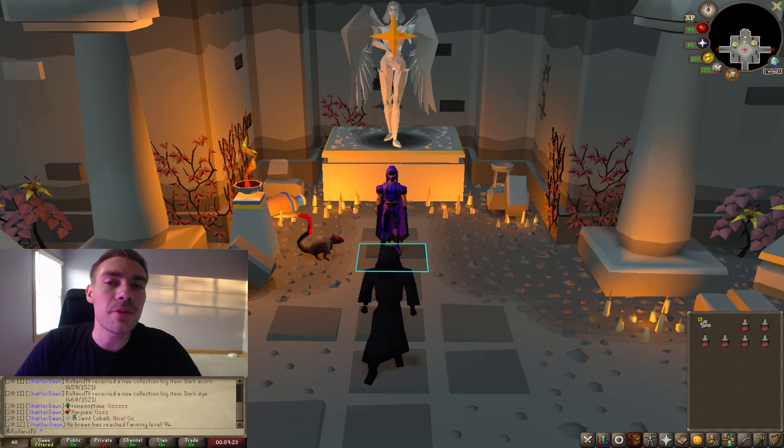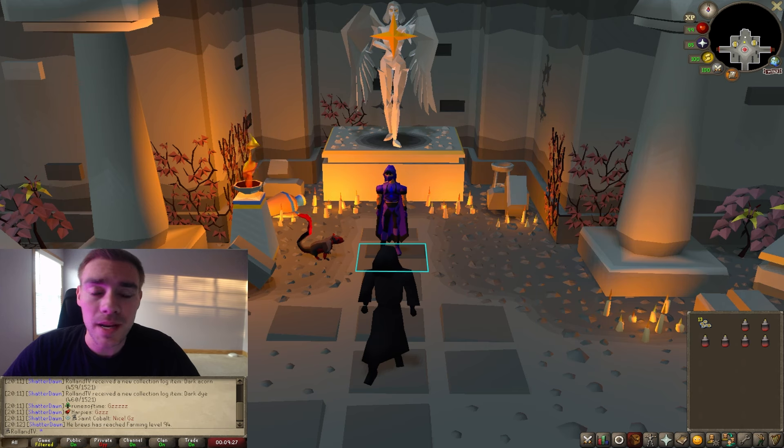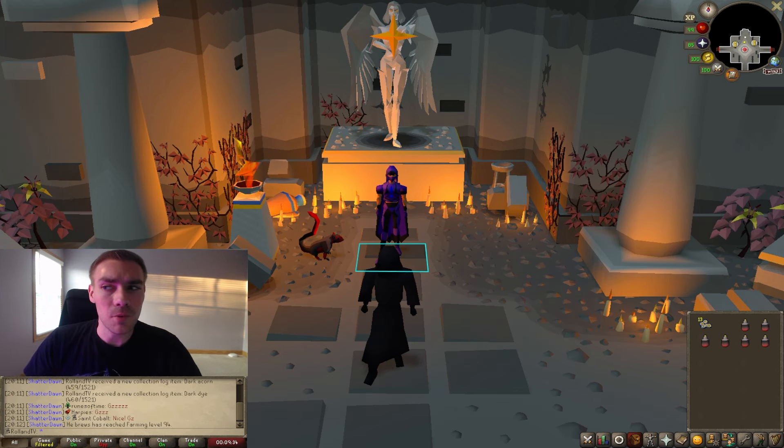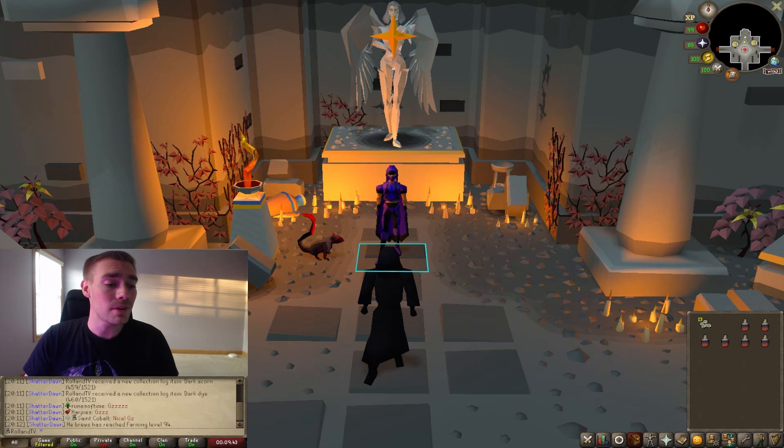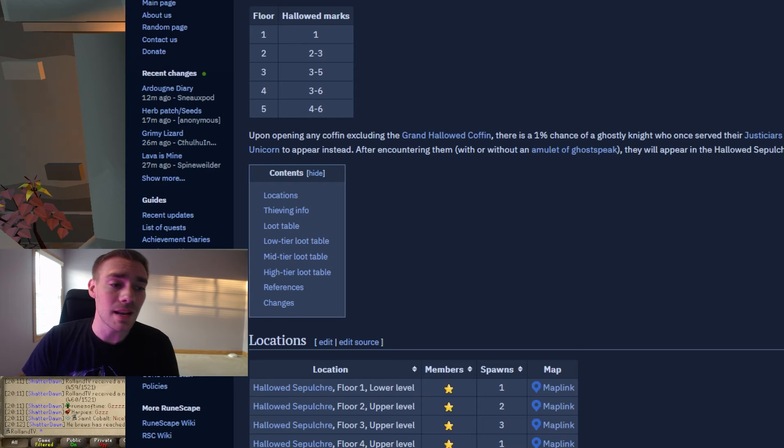In today's video I'm going to show you the loot from a thousand coffins from Hallowed Sepulchre, including 183 grand coffins. So is Hallowed Sepulchre actually really good money? The wiki says it was surprisingly good money and I honestly didn't believe it, but after doing it I can say it's not too far off. Let's go ahead and take a look at the wiki itself and then I will show you the loot that I have from a thousand coffins.